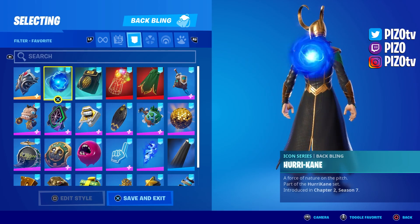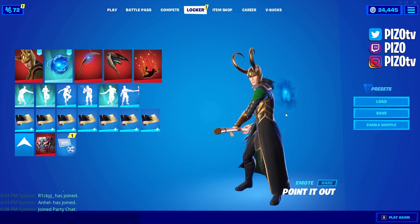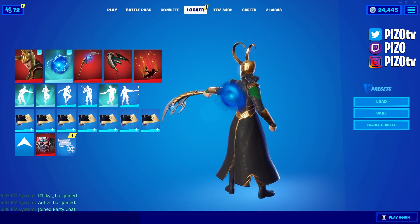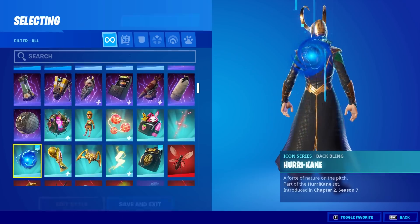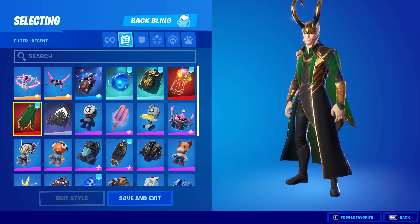The Cheesy back bling — just going outside the box of a color scheme. I'd probably do something like Hurricane with his harvesting tool — you can see how it would be a cool theme for that blue color, that's just me. But Loki back bling was pretty tough, not a huge fan of that cape, but we tried our best.